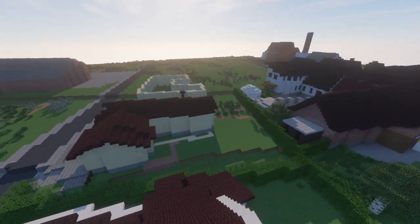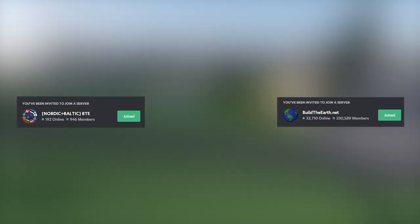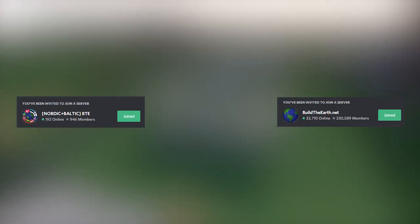So now we'll be showing you step by step on how to join our build team. The Discords are the most important places to join, as that's where all the announcements and information about our project are, so go ahead and join these two Discords. One is for the main project and the other is for our project.